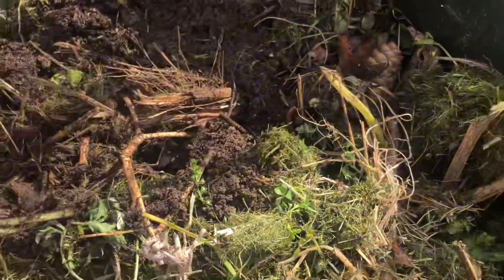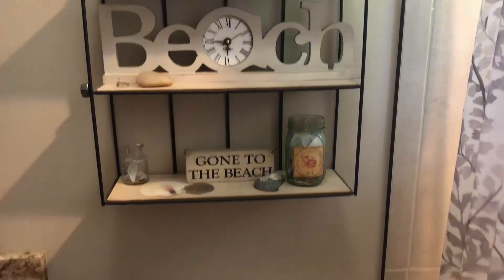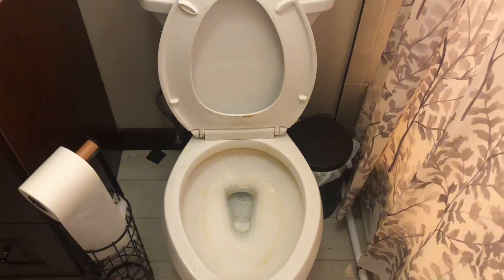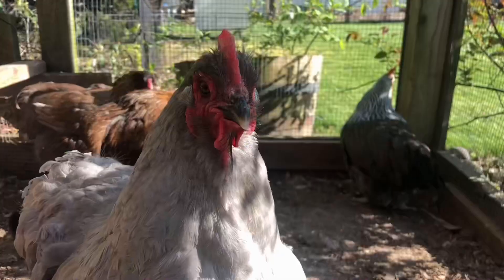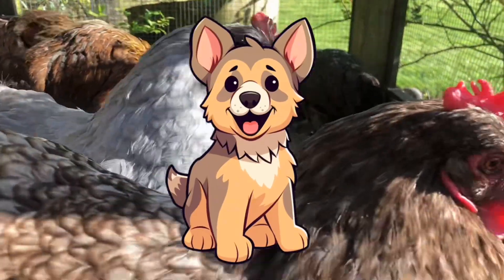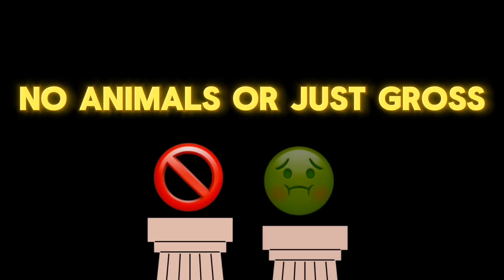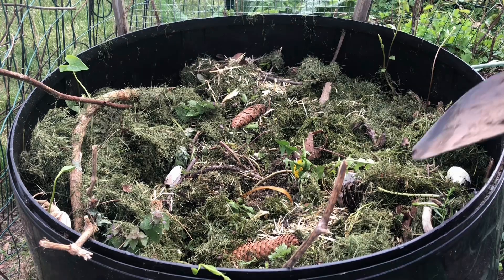If you want to add beneficial bacteria to your compost, you can use something you can find in your house — animal droppings from chickens and rabbits to cows. But not dogs. Dog droppings can carry diseases and parasites that can harm the compost instead of growing it. If you don't have any animals or just find this part gross, you can just add coffee grounds.